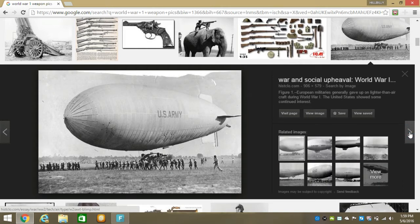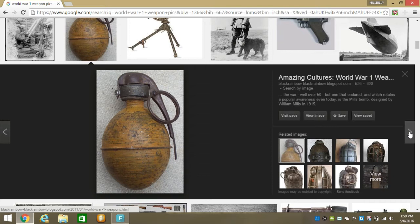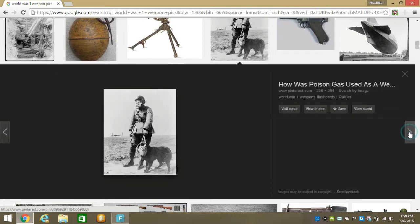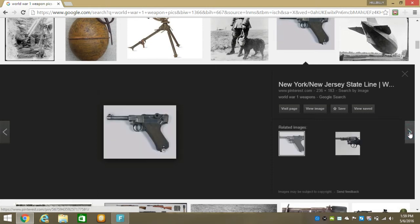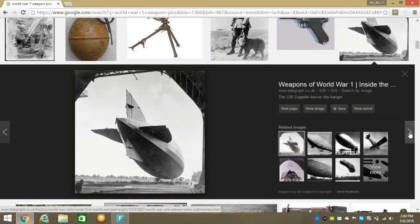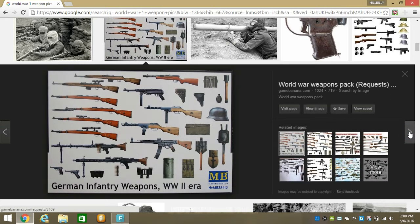There's a blimp. They used blimps because you could float over top and drop bombs — they were stationary so you could just drop them over one spot. There's another style of hand grenade. The planes would fly over and drop bombs as well. There's a dude with his dog, both wearing gas masks that look like bags over their face. You can see dudes in the trenches with bags over their heads and some kind of shield.